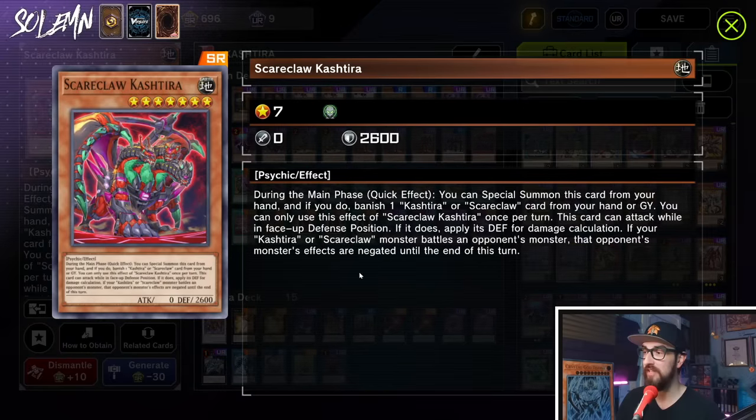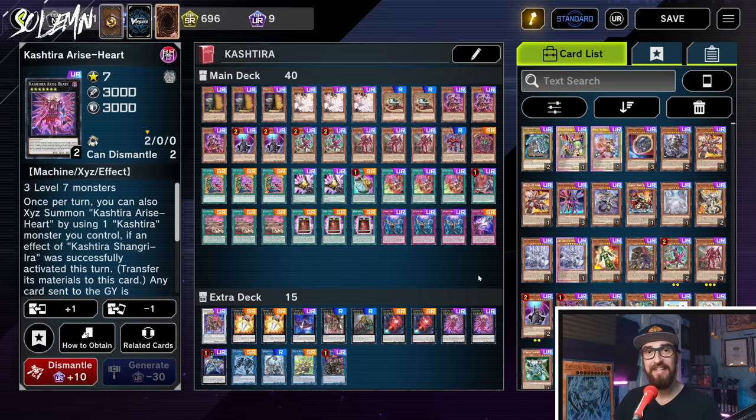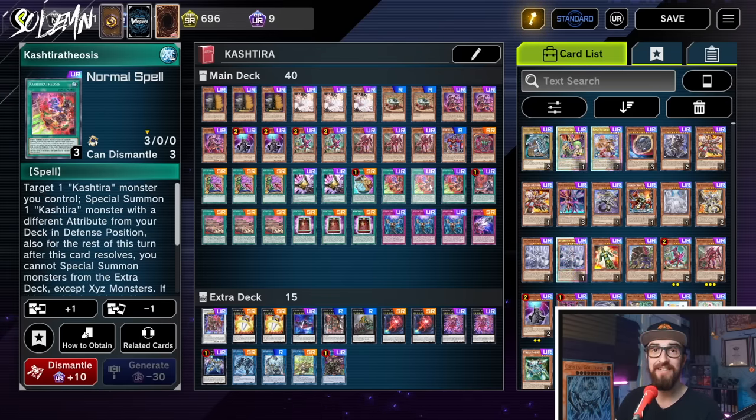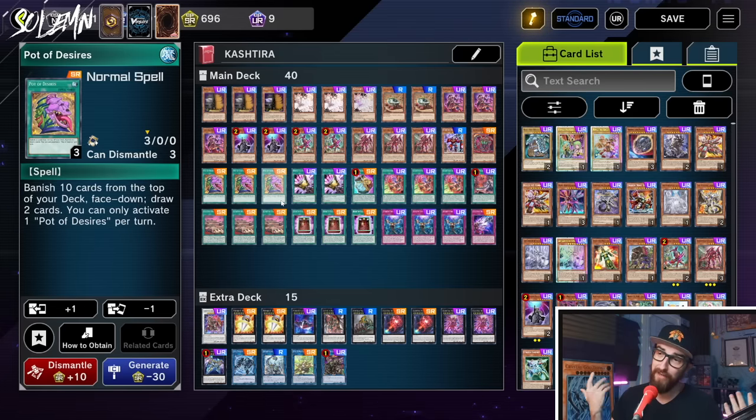And we have one Scareclaw Kashtira. This card can negate virtually anything in the game. It's absolutely crazy. And we have triple Pot of Desires. I hate to do this, but the one really good thing is that when you banish off Pot of Desires after making your Arise Heart, your Arise Heart can instantly start attaching some of those cards that were banished face down. So if you banish something like a Theosis face down and you attach it to your Arise Heart, you know that in your opponent's turn you will be plussing off that. Sometimes banishing 10 from your deck feels bad, but this deck does not have enough ways to play, and we can still plus off it.